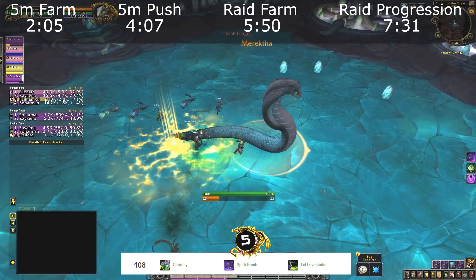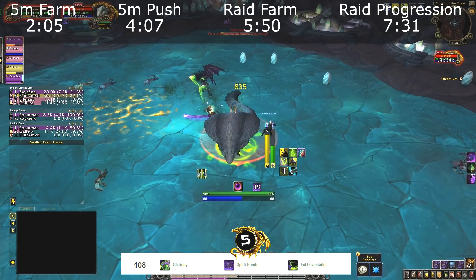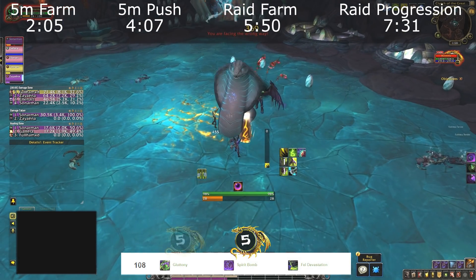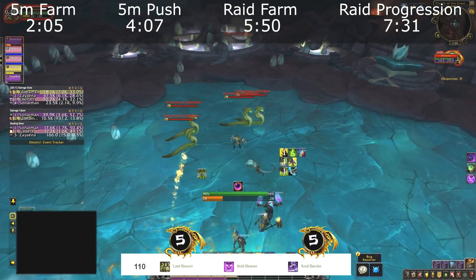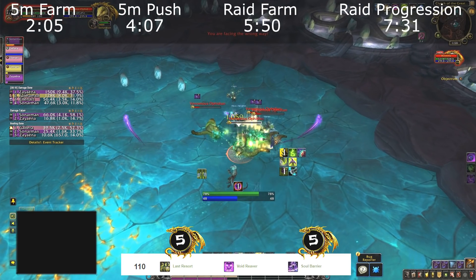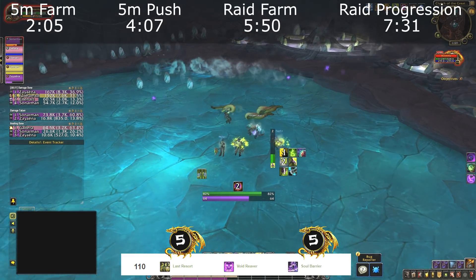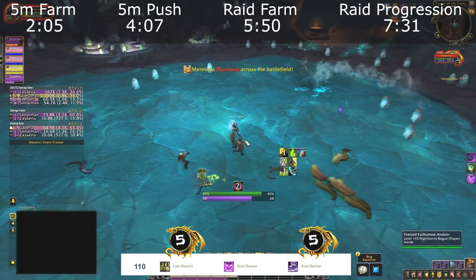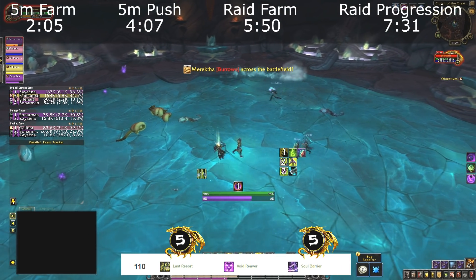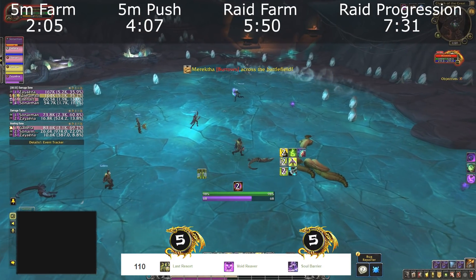At level 108, Spirit Bomb is a big AoE DPS, heal, and threat generator, and the frailty debuff provides passive heals throughout the dungeon. At level 110, Last Resort is an automatic defensive cooldown that triggers only when needed — instead of dying to burst or spike damage, Last Resort automatically pops your biggest defensive cooldown, which is critical when pushing high-level keys where burst damage can come out of nowhere.